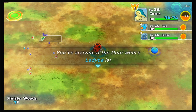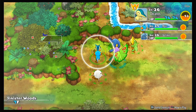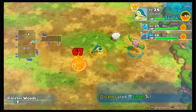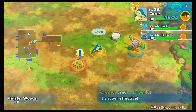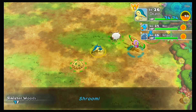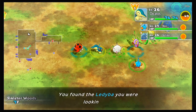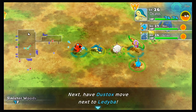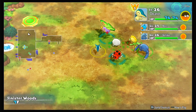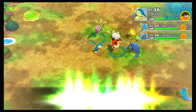Wow, there must be like ten floors on here. Okay, bring Dustox to Ledyba's side. Floor seven? I don't remember there being that many here — it's crazy. We don't need two Shroomish, especially one with no rare quality. We can just feed jelly beans to the other one to give him a rare quality. Come on, get next to your friend. There you go — Ledyba happy! Very nice.